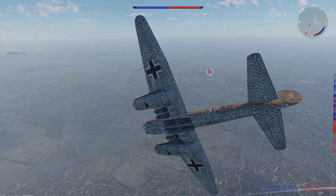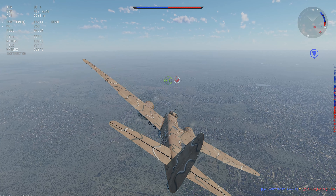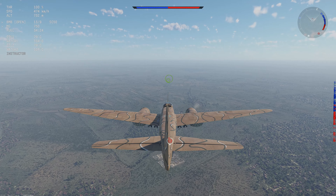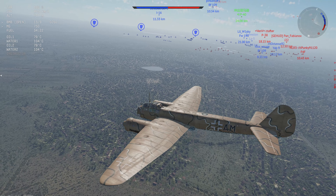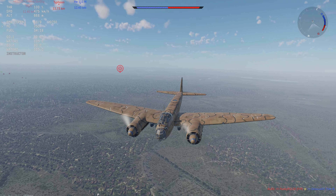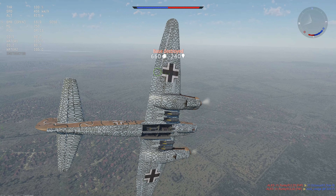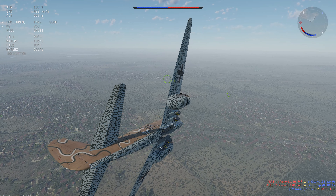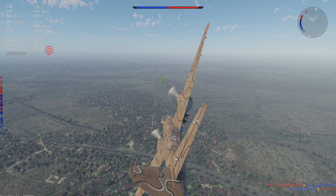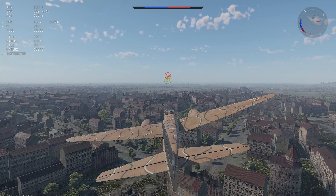First of all, speed — it is faster overall. And in a dive it can reach speeds of 730 km an hour if you are going down. A good base to demonstrate that is Battle of the Rhine — the new map we played the last two months or so. That is very good to perform those speeds.